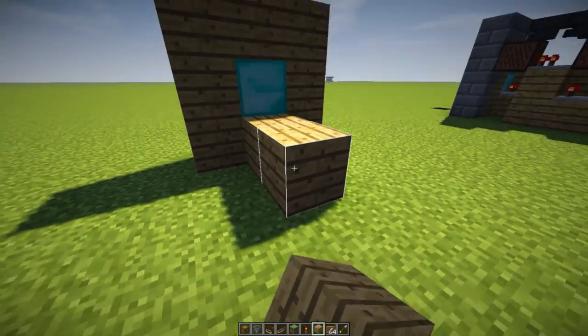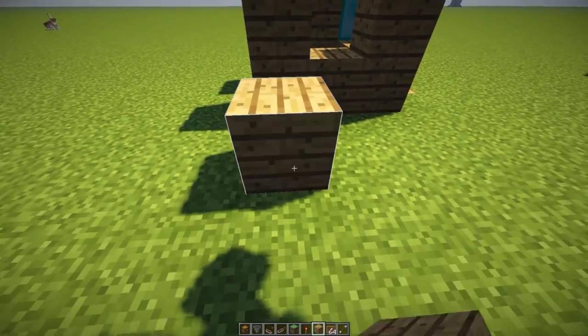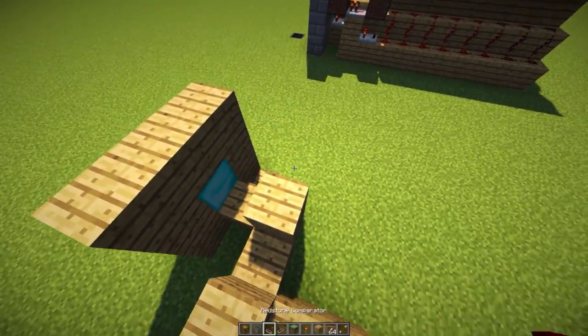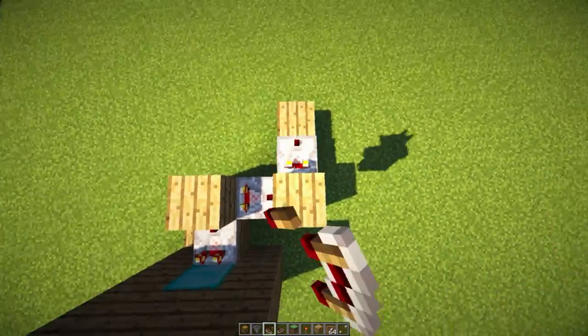Grab another block of your choice and place it on top of this block above the redstone. Build up two blocks over here, two blocks over here, and place another block in between. Build up two blocks over here and place another block in between this one — destroy the one over here. Take a comparator and place one over here, here, and here.